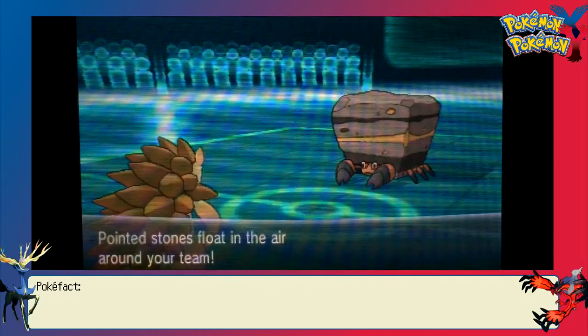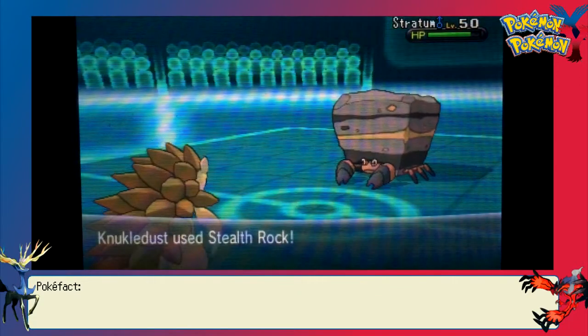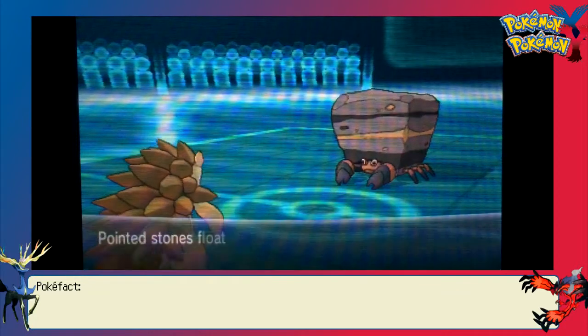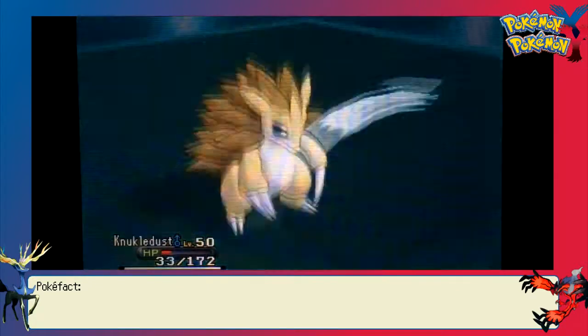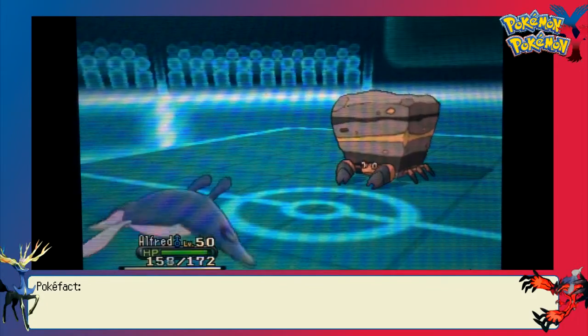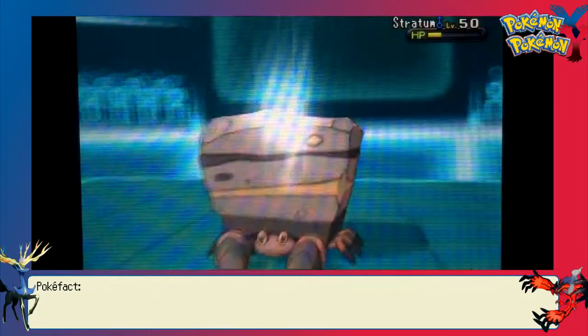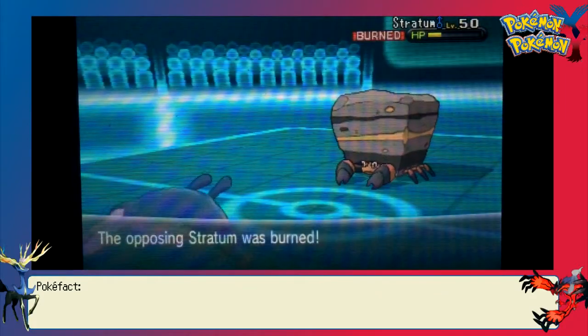I go back into Sandslash expecting his Stealth Rocks. Instead of spinning his Rocks away — since he has a Defogger — I'm going to set up my own Rocks. If he wants to get rid of Rocks, he'll have to get rid of them for both of us. It's a fun mind game: should I set up mine or get rid of his? If he has a Defogger, I lose very little by setting up mine.